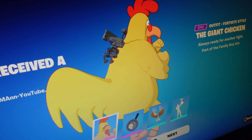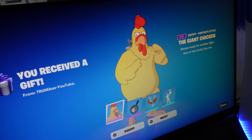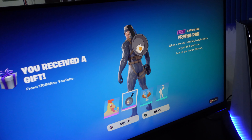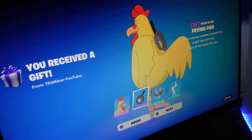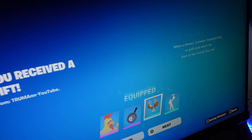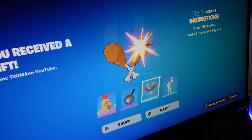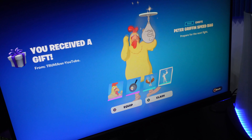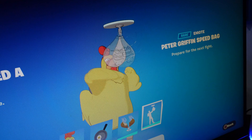Then we have the Family Guy chicken — the giant chicken, which is actually Ernie the giant chicken. Yeah, Ernie is his name in Family Guy. That's his back bling. His pickaxe is a frying pan, and then drumsticks — that's his harvesting tool. And there's a great emote that came with it — I love this emote, what a great emote.